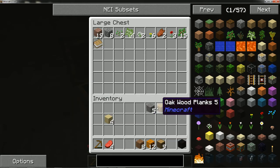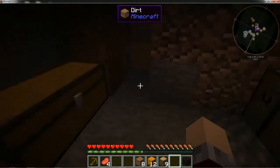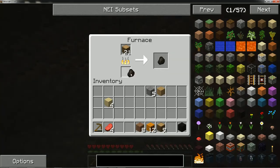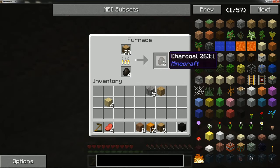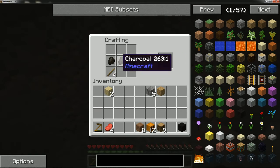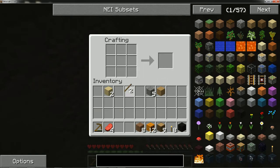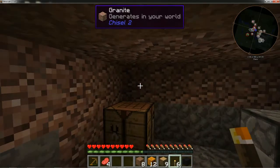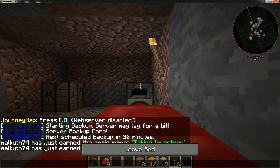I do need to get some flint from the gravel, so we need a shovel. Make a shovel here. This will give me a few torches right off the bat. Some more sticks — that gives me eight torches so we can light up the house and I can go to sleep since I do have a bed, before we get too many monsters out there.